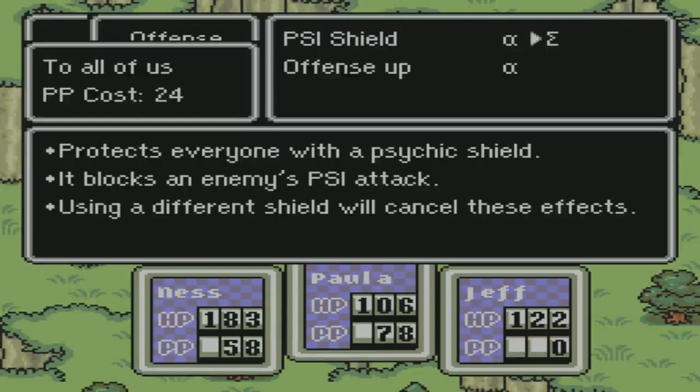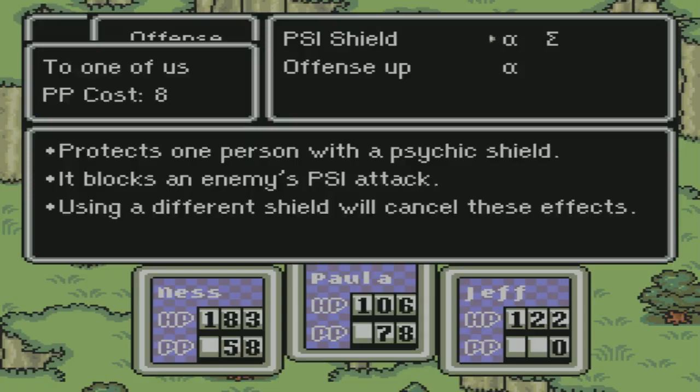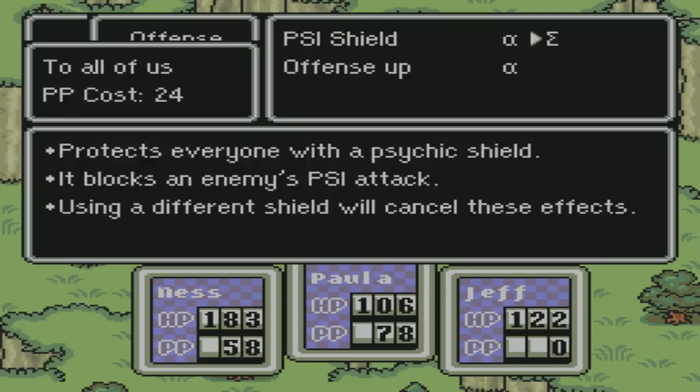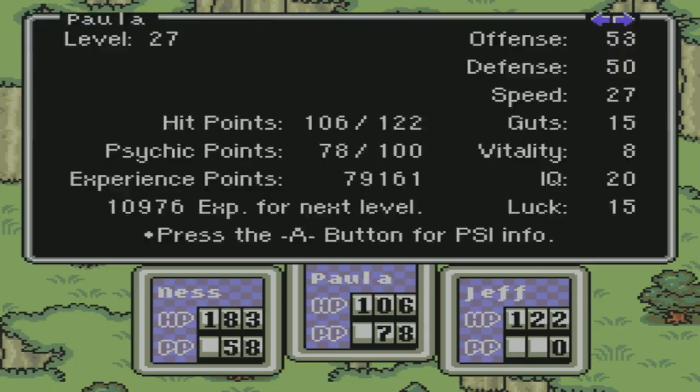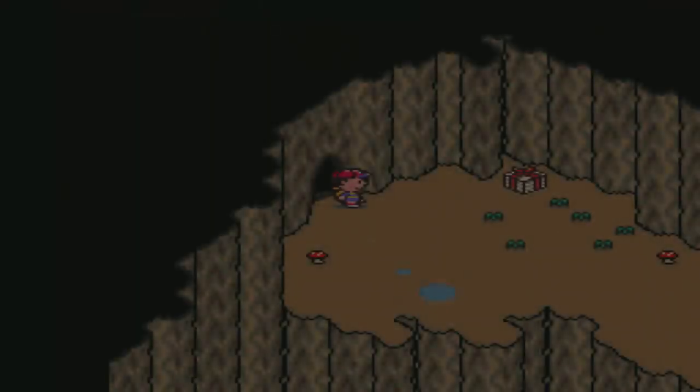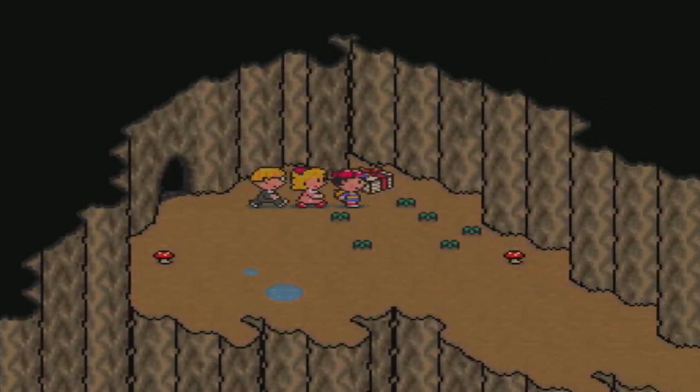Okay, Shield! 24 — protects everyone with a psyche shield. It blocks an enemy's PSI attacks, and using a different shield will cancel these effects. Okay, PSI attacks. Probably just does greater effects. Yeah, we haven't really been running into enemies that I don't think would be real PSI users.